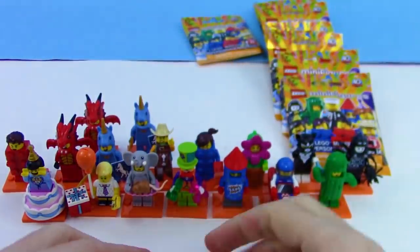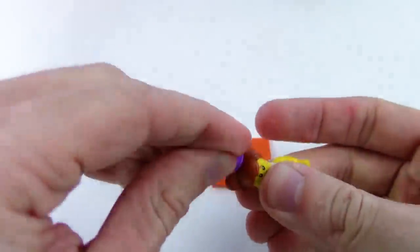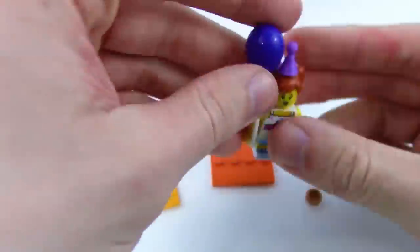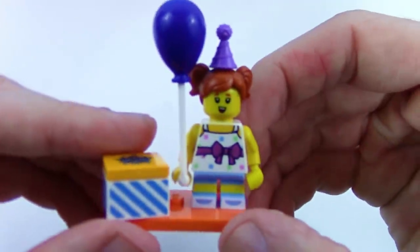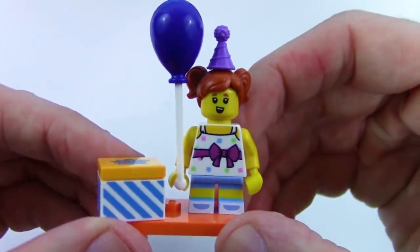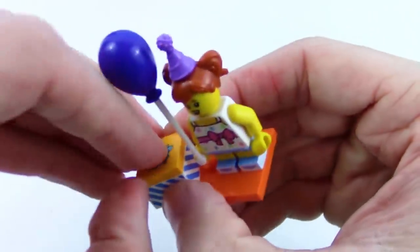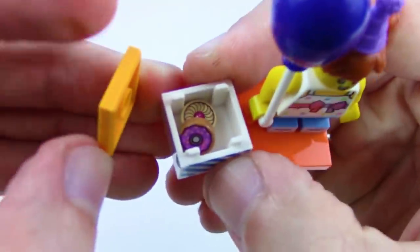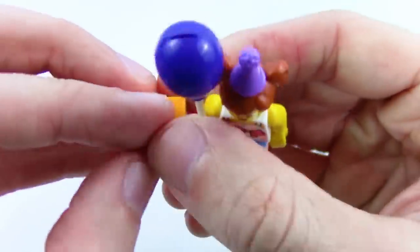Next one — we got another birthday character! Looks like a little girl with a birthday hat, a balloon, and a present. Super cool — now we have two Lego balloons and two presents! And we have what looks like cookies or donuts — I hope they're donuts. Man, donuts sound really good right now!